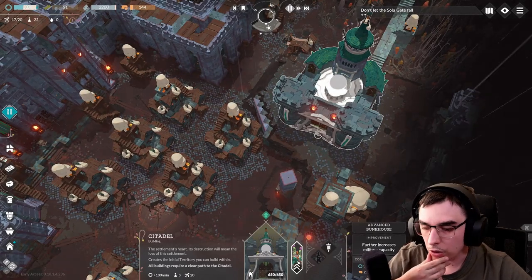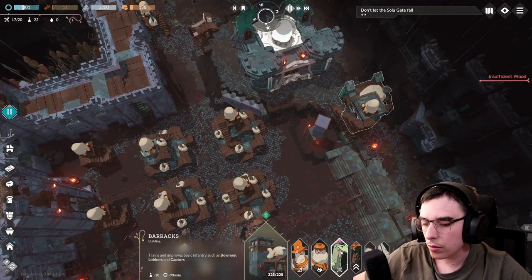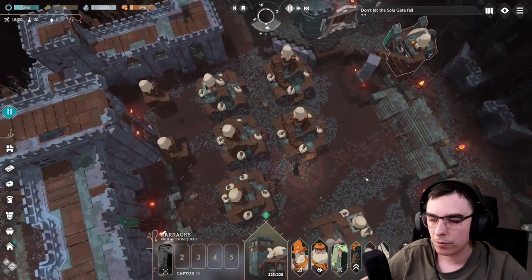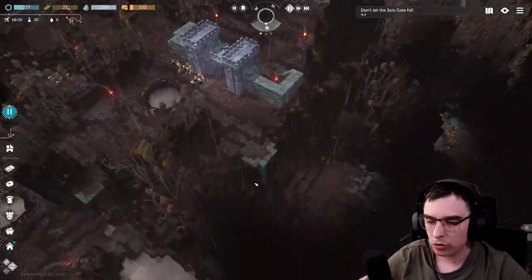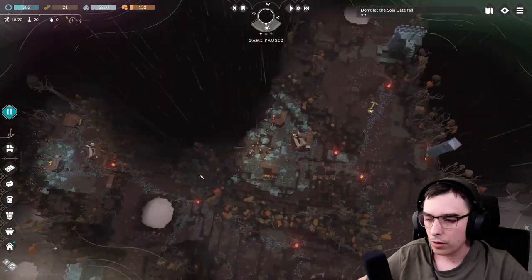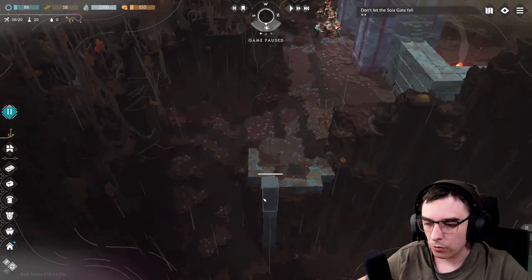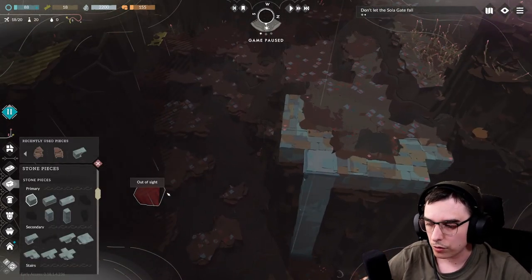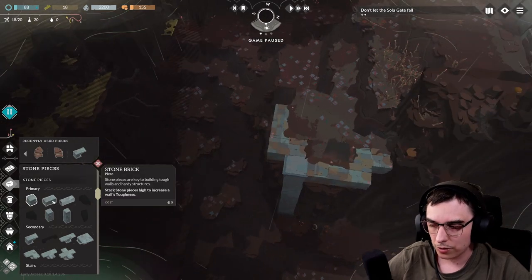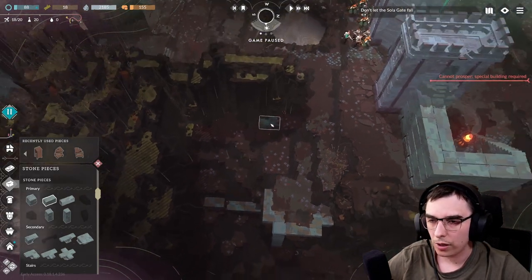I have to disband some units. Let's take care of this side because this is going to be the easiest. Wait, I need one more thing — I need to upgrade this to get more wood faster. We're going to start with this because it's going to be the easiest to build and defend, since this is a very narrow strip of passage. You don't need too much to defend it. I need someone to stand here and provide vision, otherwise I will not be able to build.